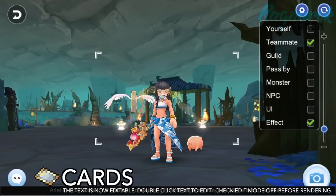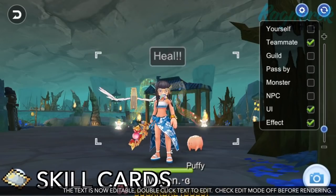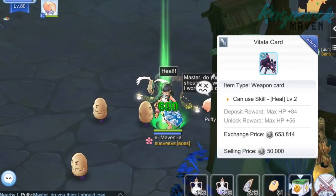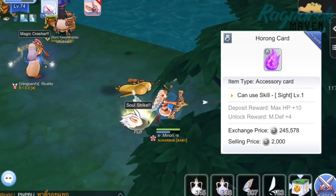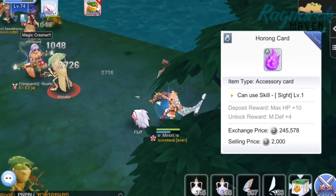Aside from weapon cards that increase damage, there are also cards that provide players with skills not normally found in their class. An example is the Vitata card that grants the ability to use Heal level 2. Another example is the Horung card that has the effect of being able to use Sight level 1 even if you're not a mage class.